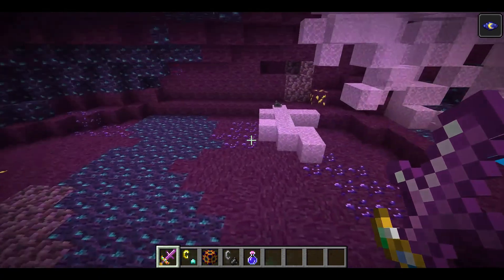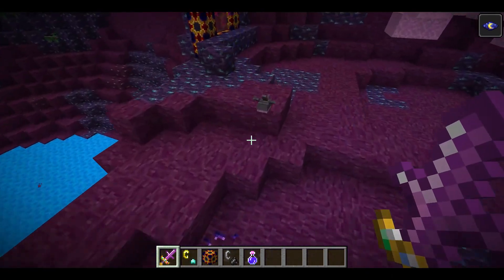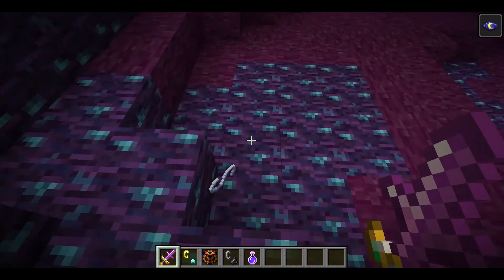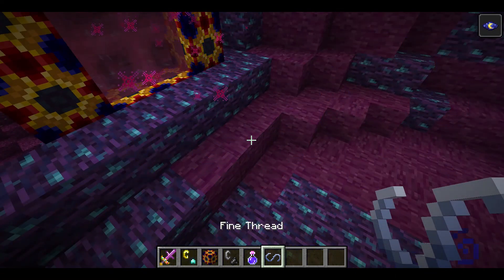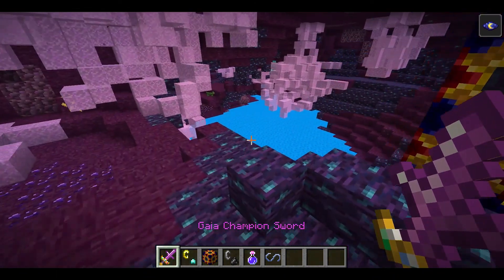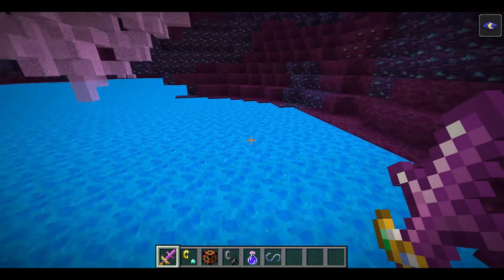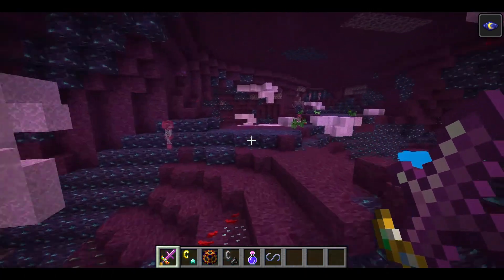This sword is really strong though, I will say that. I want to know what this guy drops. What does he drop? What is that? It's fine thread — I don't know what that does. I think it just works as string maybe. I wonder if we can use it the same way. Oh, fire — I keep forgetting it looks like water but it's fire.